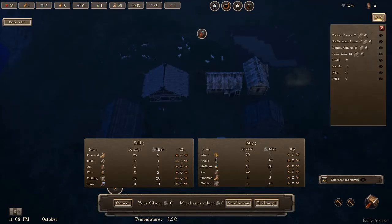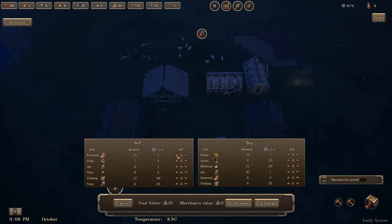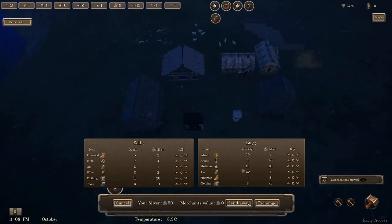We still have eight people. I think I am going to sell most of our wheat — we'll sell 20 of it, that gives us some more silver. And I think on that note we're going to get some more firewood and some more medicine — exchange that.